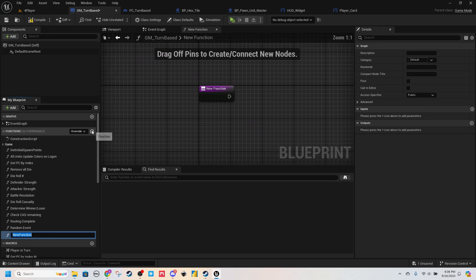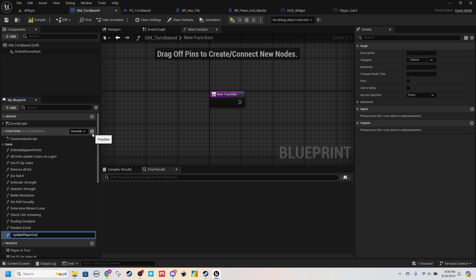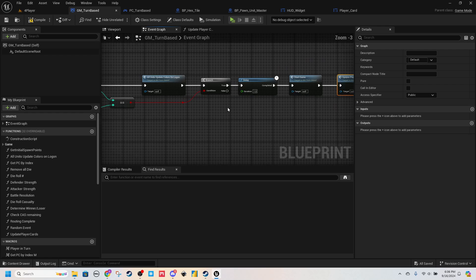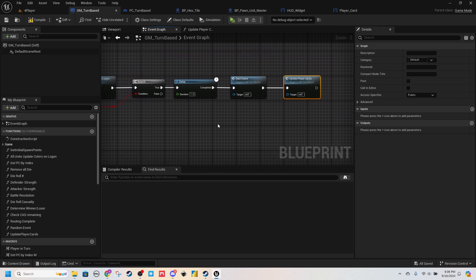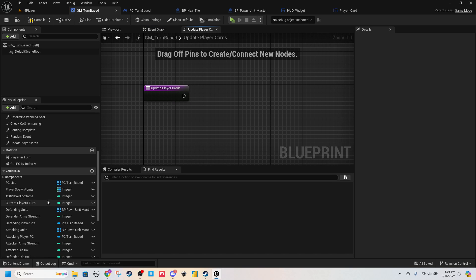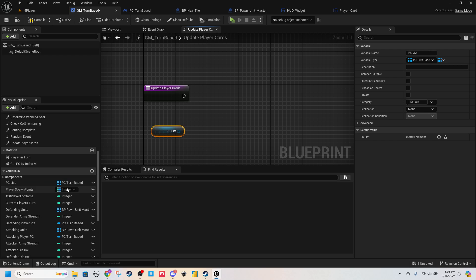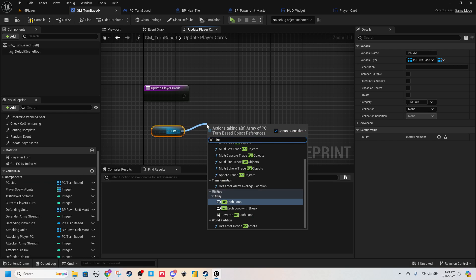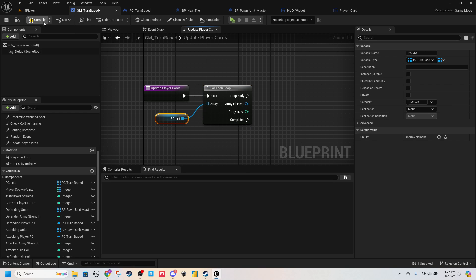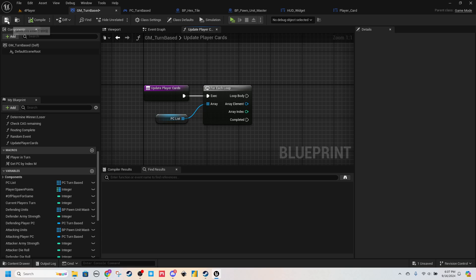Here's what we're going to do — we're going to make a function in our game mode called Update Player Cards. We'll run this after our Start Game, because the Start Game already has this delay where all the players are in. We'll start the game on that code of logic and then do this Update Players. We'll grab our PC list — all of our player controllers — and do a For Each loop.